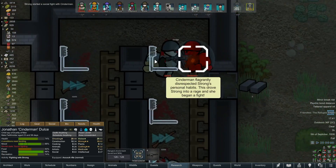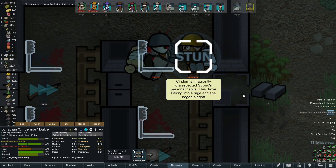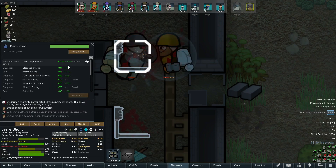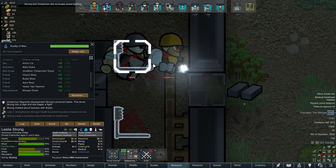Well, they took down my other door. Oh my God, we just caught a literal social fight in action! Guys, this is not the time. Oh, this is happening more and more — it's crazy. And it's always these two, of course — the Hussars, the pure-blooded Hussars. You know what it is? Strong just does not like Cinder Man.